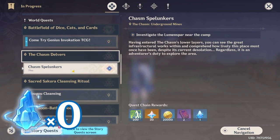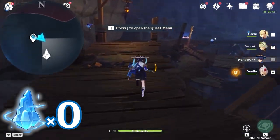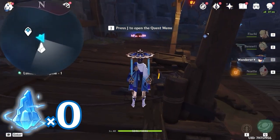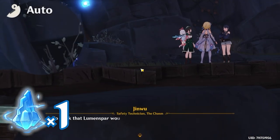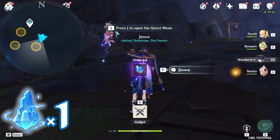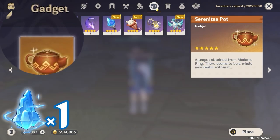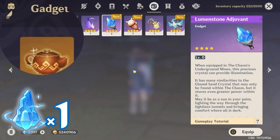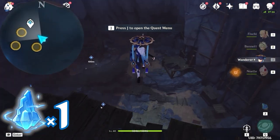Before we start, I recommend you to first complete the World Quest series, the Chasm Delvers, and you will unlock this new map. From this quest, you will get the gadget, Lumen Stone Adjuvant.